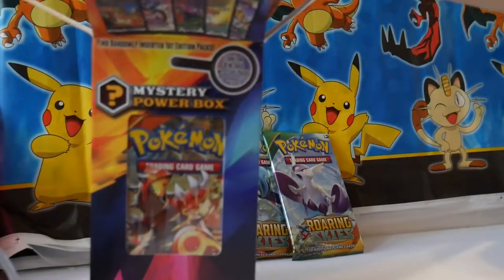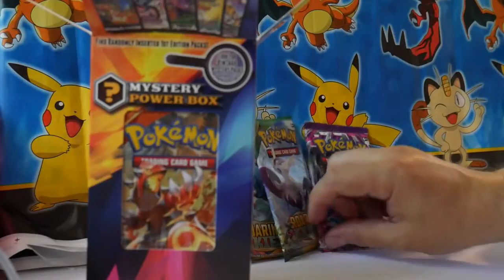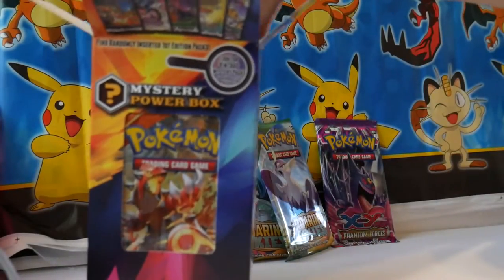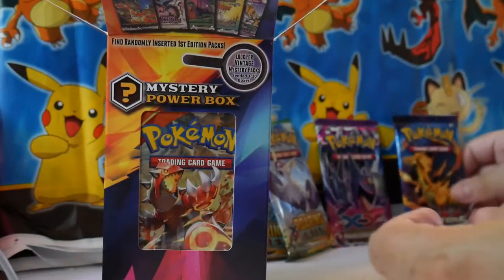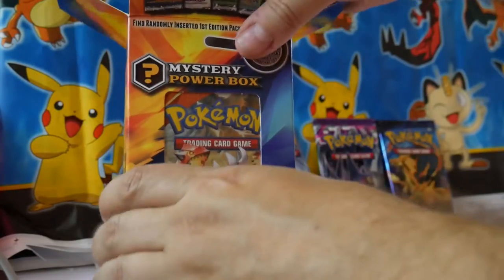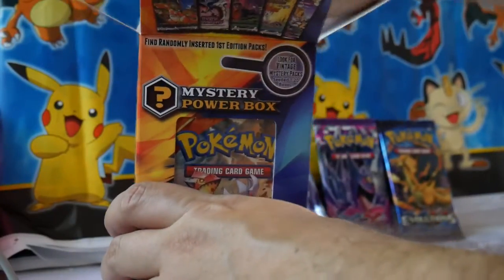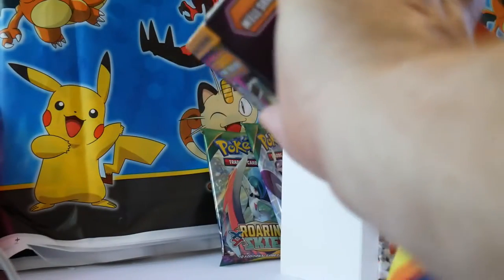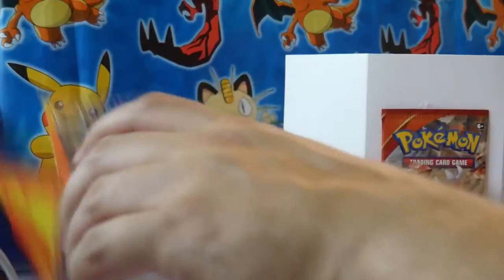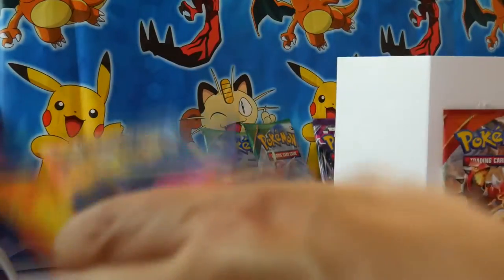So there's two Roaring Skies packs. And here is an XY Phantom Forces pack. So far nothing really out of the ordinary as far as our packs go. There's a requisite Evolutions pack — every box has those. Our final pack is this one on the front that's stuck in there. It's a Primal Clash pack — it actually has its own little stand. So I'm just going to dump the rest of the stuff out.